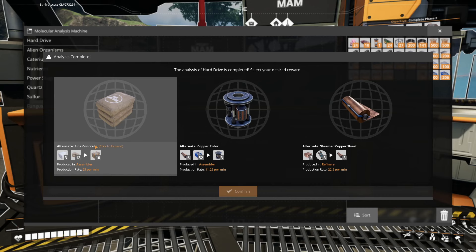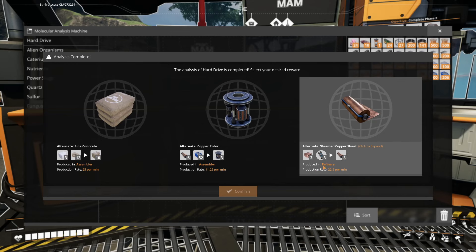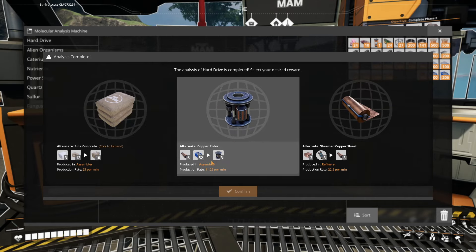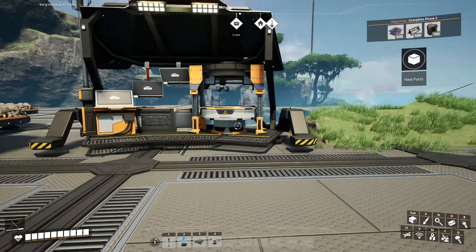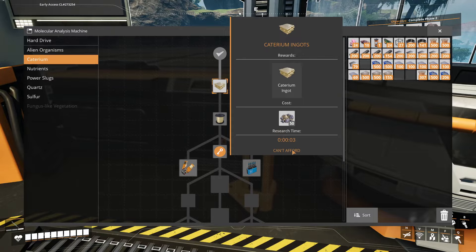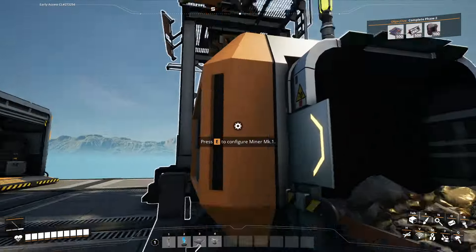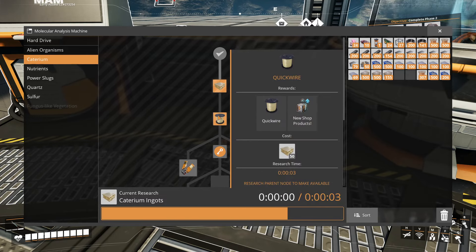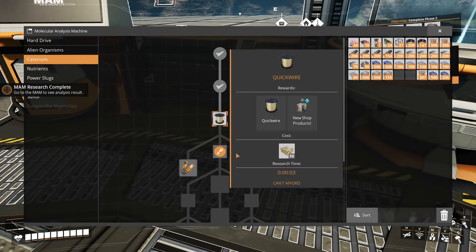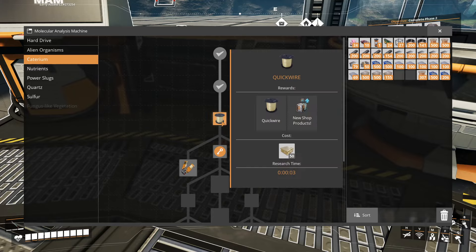Looking at the MAM options: fine concrete would be okay but requires quartz, which I still have to find. There's a slightly worse version we've already discussed. We're probably going to stick with this rotor recipe - it's much better because it's way faster and takes some iron out of it. Those aren't the best options, but we're going to make it work. Now we can do this research - we'll take it and set it off in the MAM, and then it's going to be getting enough ingots to unlock the next steps.